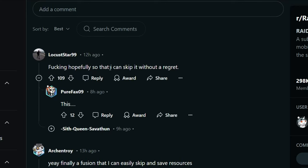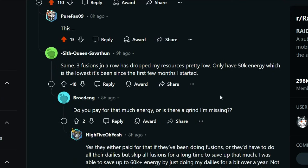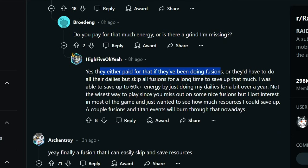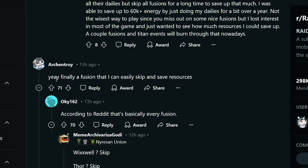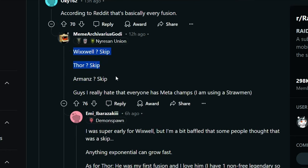Let's see what people are saying. 'Hopefully I can skip it without regret.' 'Same three fusions in a row just dropped my resources pretty low. Only have 50k energy.' What do you mean only 50k energy? Did you pay for that or is there a grind I'm missing? Either paid or they've been doing fusions, or they'd have to do all their dailies but skip all fusions for a very long time. 'I was able to save up 60k just doing dailies for over a year — not the wisest way to play because you miss out on nice fusions, but I lost interest in most of the game.' A couple of fusions and tight-end events will burn through that nowadays. 'Finally a fusion I can skip.' According to Reddit, that's every fusion — Wixpill: skip. Thor: skip. Armand's: skip. Easy skip.